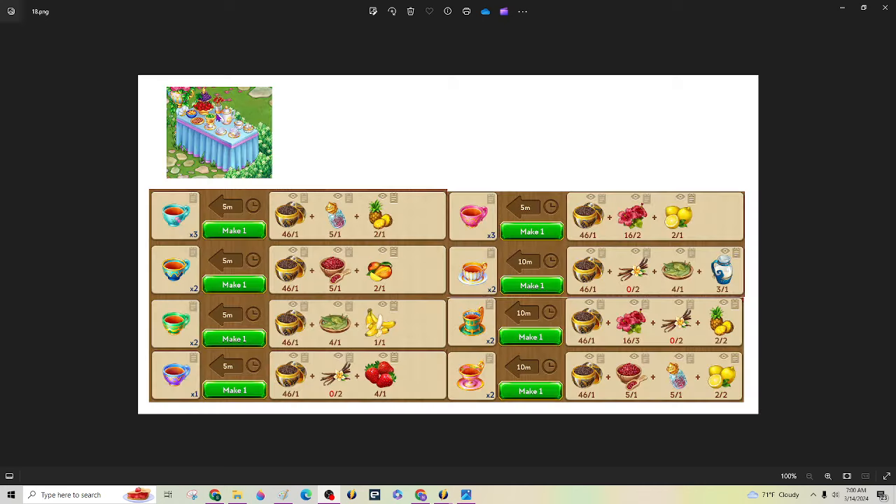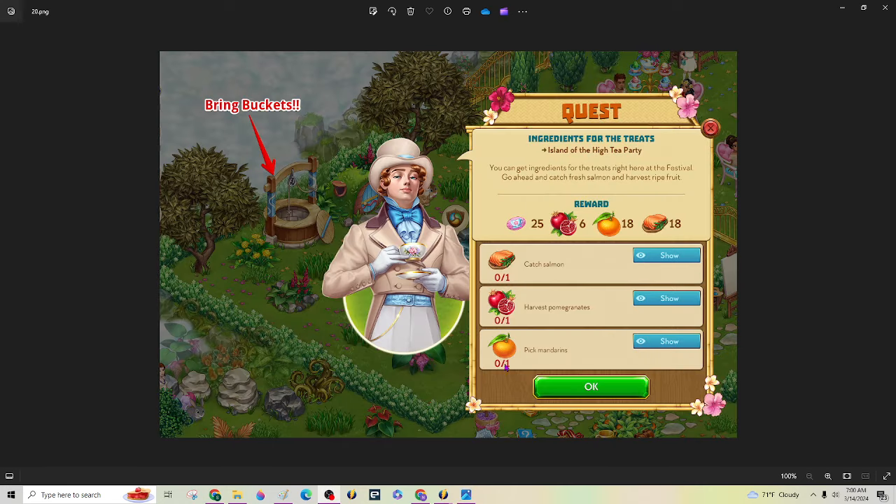For this cooking table, this is what you're going to need. These are only five and they last ten minutes, so not too long, but you do need quite a lot of them. The next quest items you need for cooking are going to be pomegranates, mandarins, and catching salmon.